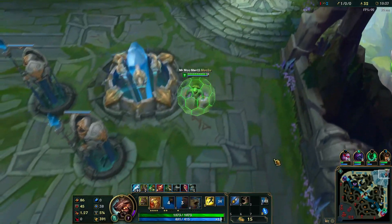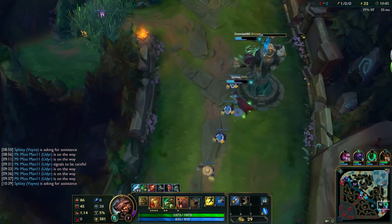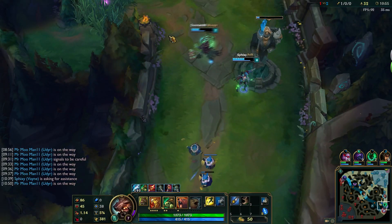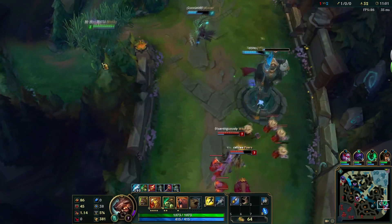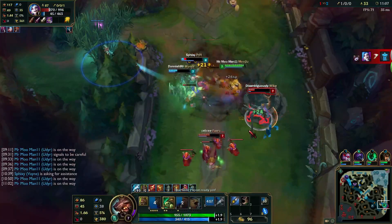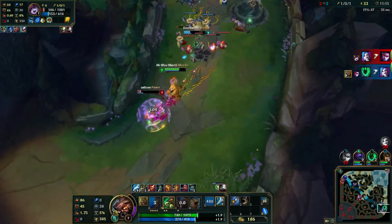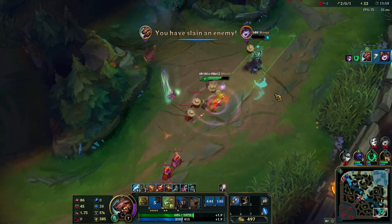Help out bot lane since your ADC couldn't figure out that being hit repeatedly by Jinx rockets eventually leads to death. Channel your patience and wait for the right moment to engage. Wait for the Thresh lantern, and when the opportunity opens, flash in and whittle down that ADC's hit points. Lulu's gonna stick around too, so clean her up as well.